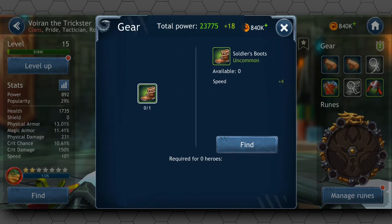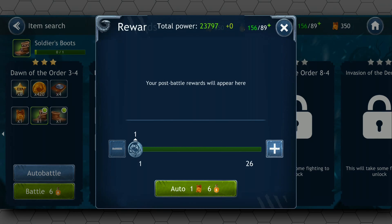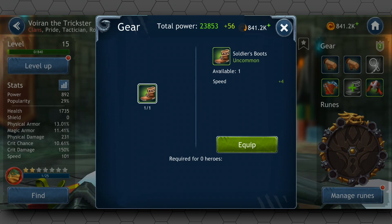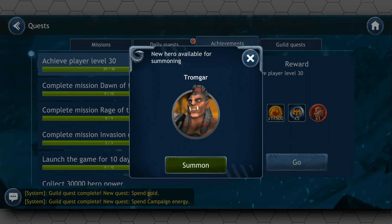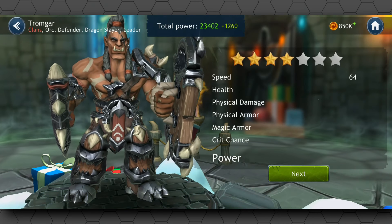If you find you're missing a particular piece of gear, you can find what missions they drop from and simply run those missions. If you've managed to complete that mission before with three stars, you can simply use auto-battle, meaning you can just get the rewards at the cost of some auto-battle tickets. Throughout the campaigns, every so often you'll hit a mission that gives you character tokens — collect enough of these and you can unlock a new hero. Currently, there are over 50 different champions in the game, each with their own skills and abilities.